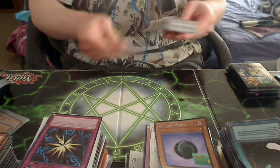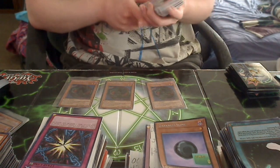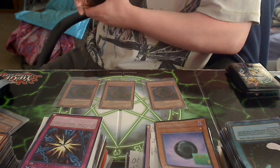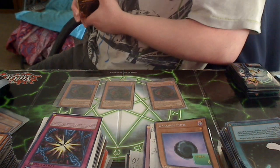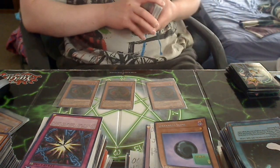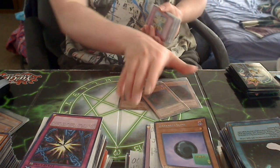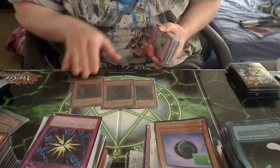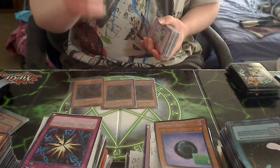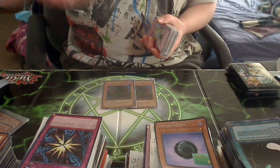Next up is three Darkness Seed. Pretty much what he does is when he's sent to the graveyard by pretty much any means necessary, he is summoned to your field during your next standby phase. Simple as that. And also, when he's summoned this way, he can't be destroyed by battle, and if your life points are below 4,000, they stay at 4,000.